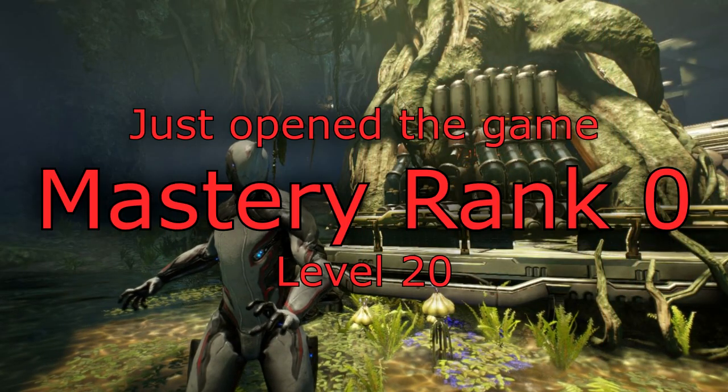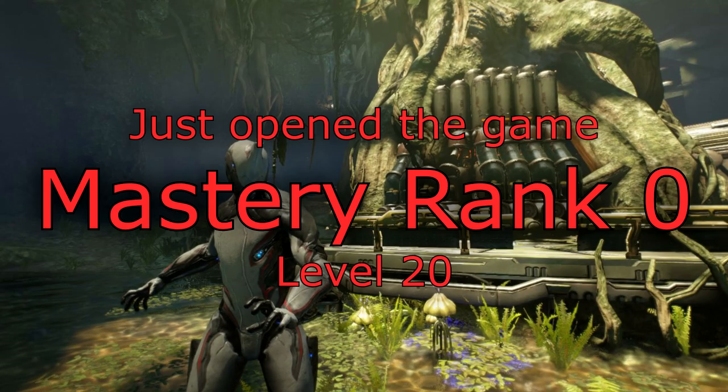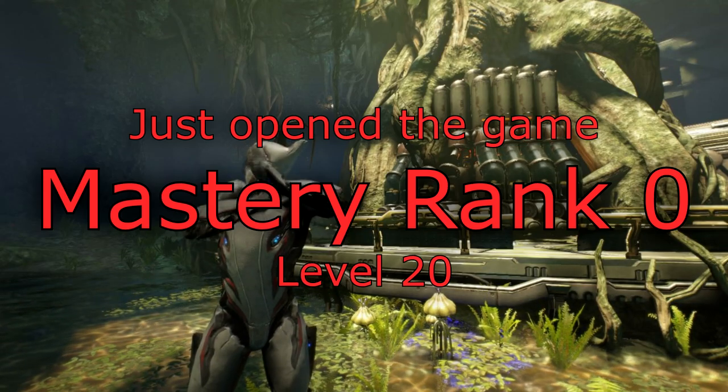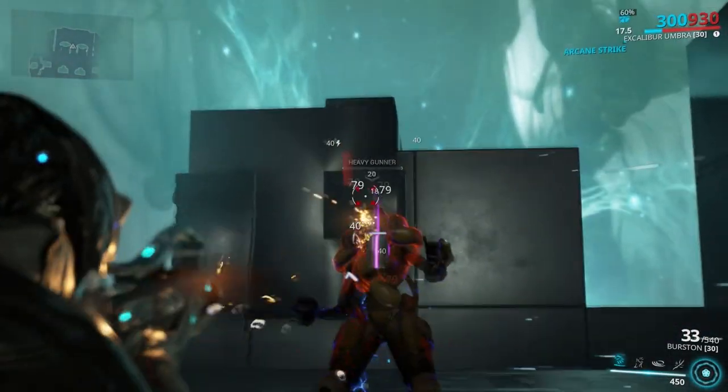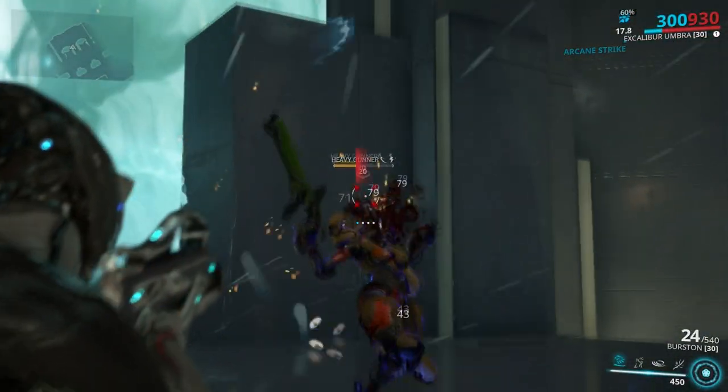Mastery rank 0 — we'll be testing on level 20 enemies here. Note that the enemy level will increase as we go to higher mastery ranks. Burstin: this is the beginner weapon to go for. It's easy to build and performs pretty good for the levels you see.